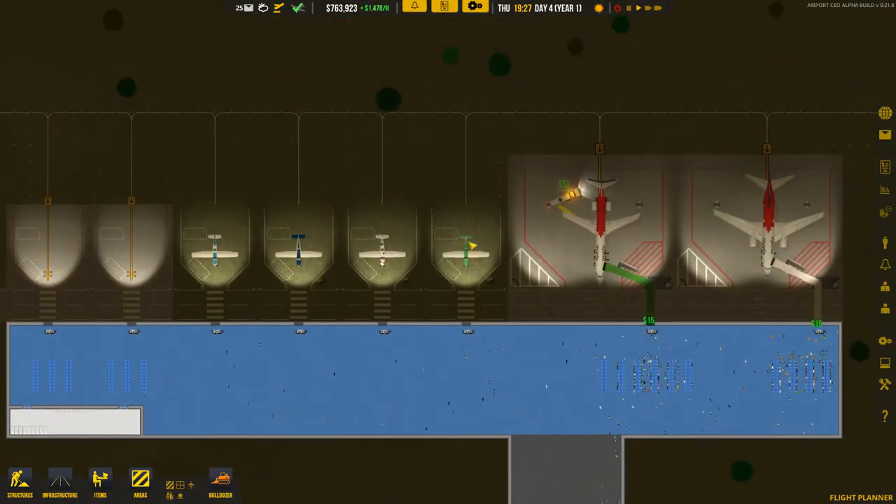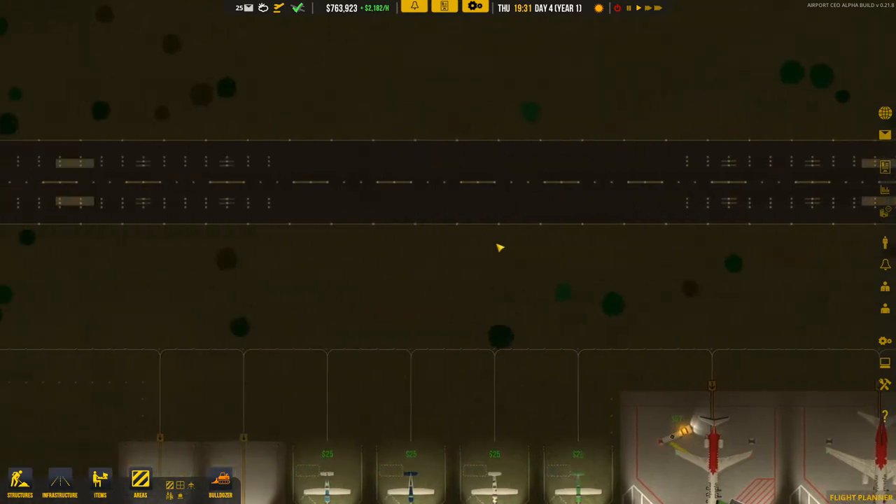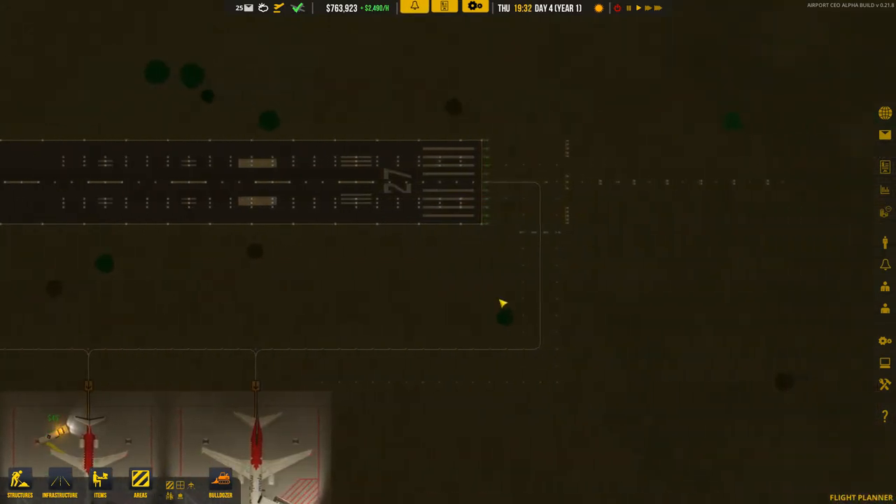Hello everyone and welcome to Worven's World and welcome to my guide on Airport CEO. Today we will be looking at baggage belts, but before we do that we'll also look at holding points for a bit, because we just had a patch and it got upgraded. The graphics are now more clear so I understand them better.